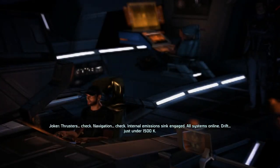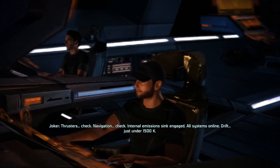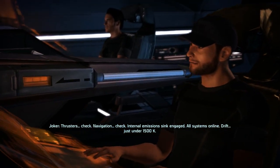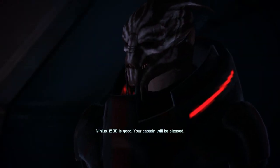Thrusters — check. Navigation — check. Internal emissions sync engaged. All systems online. Drift — just under 1500k. 1500 is good. Your captain will be pleased.